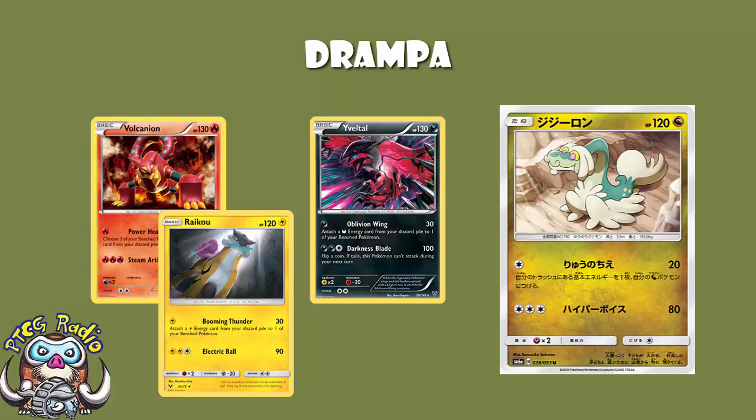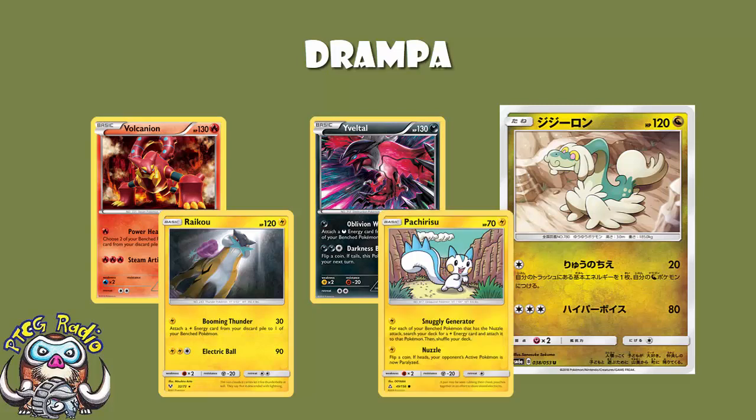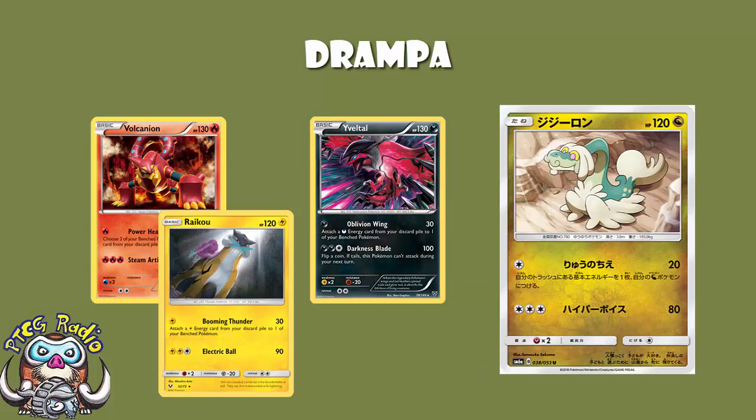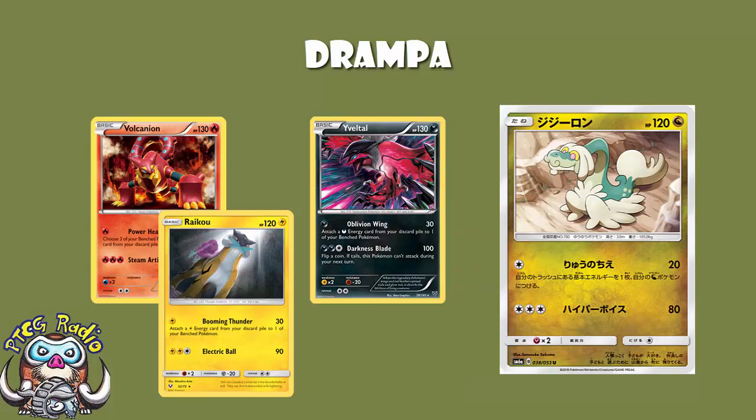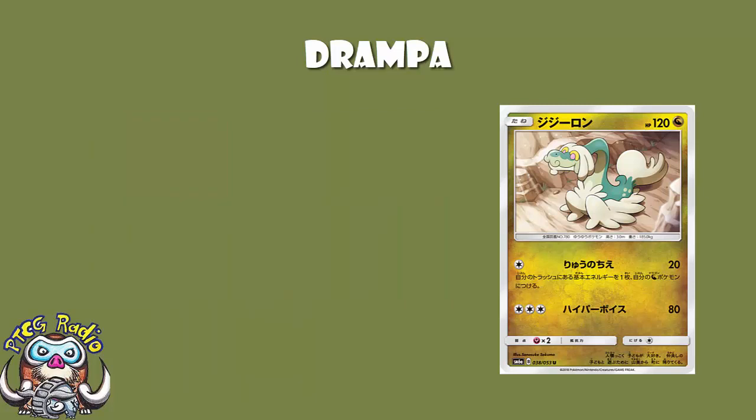We know this is a good attack. Raikou hasn't seen a huge amount of play, but that's because the only Lightning deck getting play at the moment is using Pachirisu, which is a better way to accelerate energy. But Yveltal has seen a whole bunch of play in Darkness decks since X and Y, and Volcanion still sees play in a whole bunch of Fire decks — all these Ho-Oh decks that have seen play lately do tend to play at least one or two copies. This is a good card and there's no doubt about that — it is going to see play just like all the rest saw play.